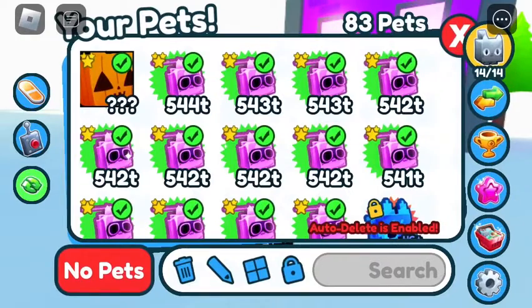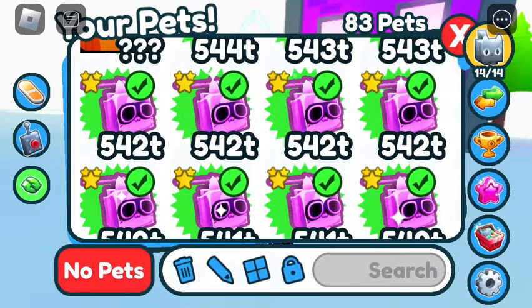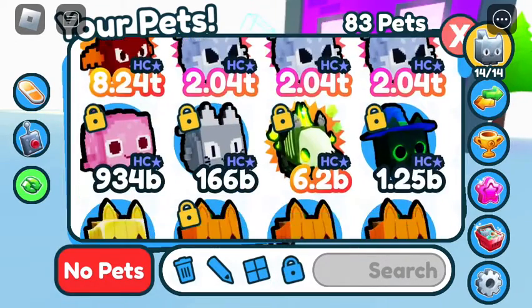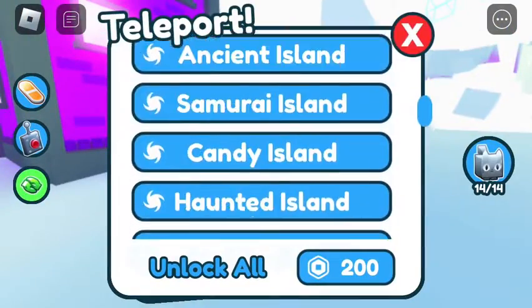To start off today's video, I'm gonna show you the new lock pets feature. You tap on this right here, go to this, and you can tap any pet you want — it will show this lock icon. You tap it again if you want to unlock it. That's how you sort it out. Locked pets cannot be traded.